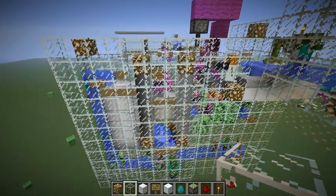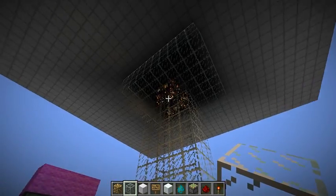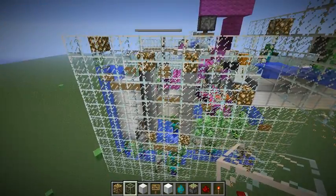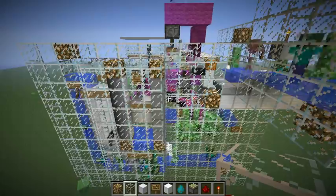Hey guys, Captain Walnut back with the same mob sorter. I just wanted to quickly set it up so I could show it easily. I used a bunch of mob spawners from MC edit to simulate a mob system so I could show you this thing working. If you didn't see the last video explaining how this worked, please check it out.